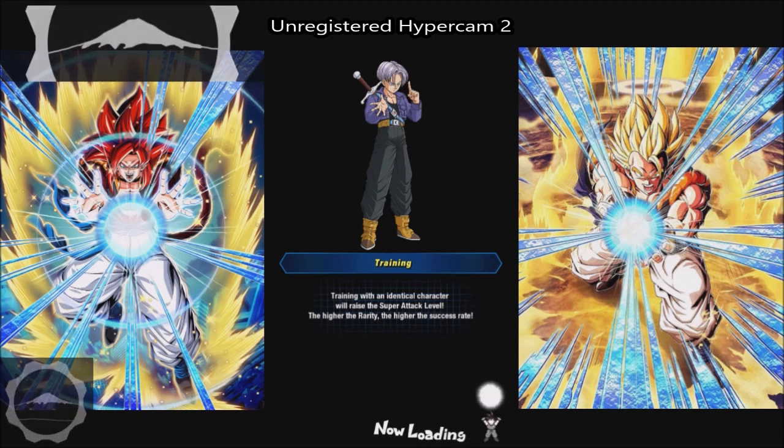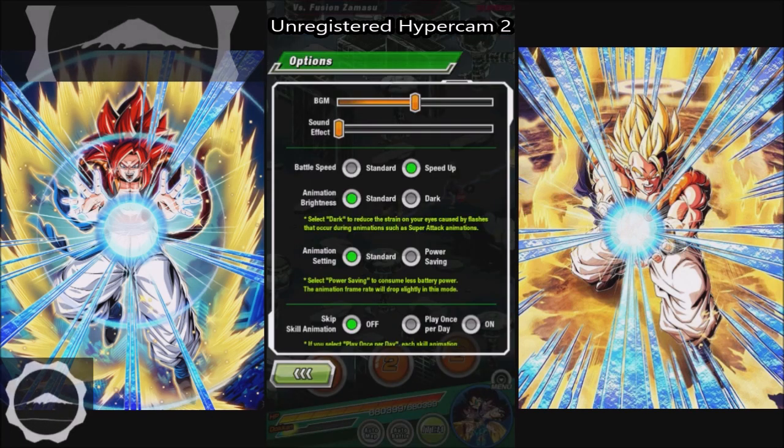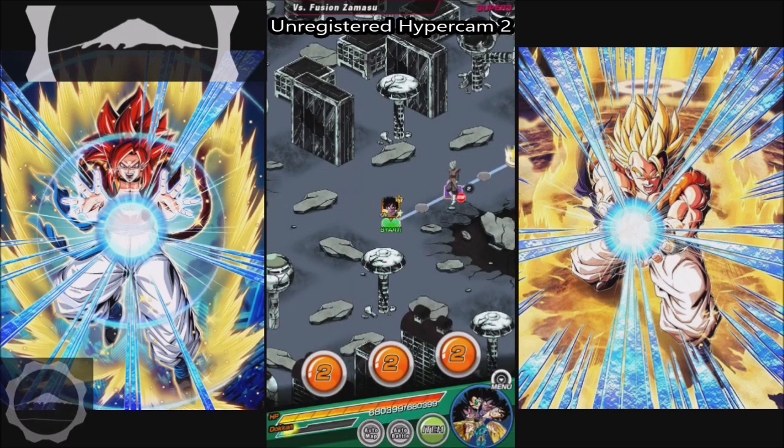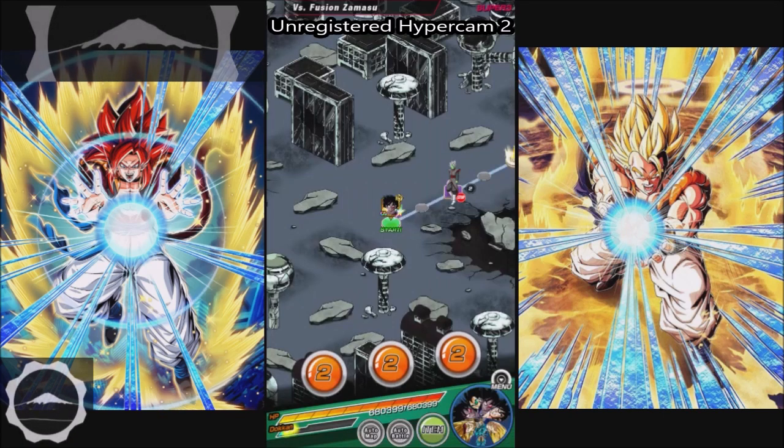Why is this taking so long to load? Surely all these units will carry, right? Funny thing is, Turlis is actually going to help a little bit in the beginning because he has type advantage. I don't even think I can use the blue Goku and Vegeta's entrance animation.